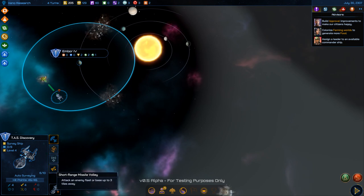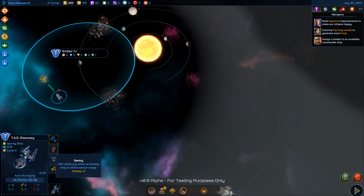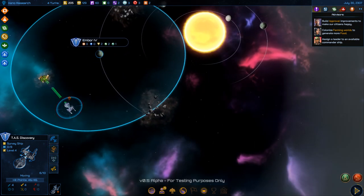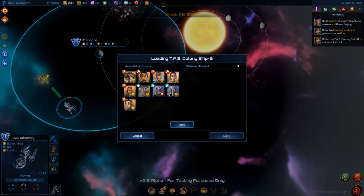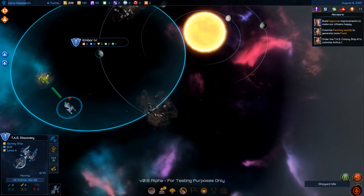Wow — with Serrated Munitions I can attack three tiles away. Let's head to century. Survey and find anomalies. I think I need to take my survey ship and scan a planet.